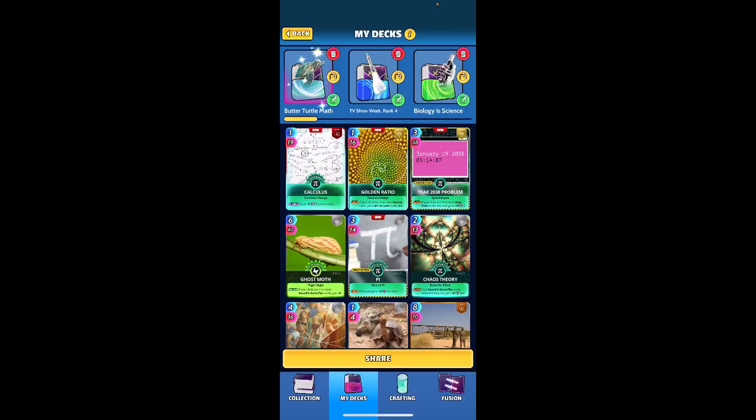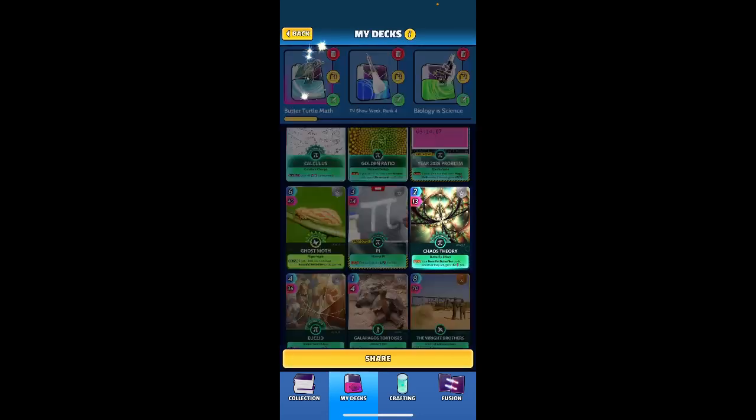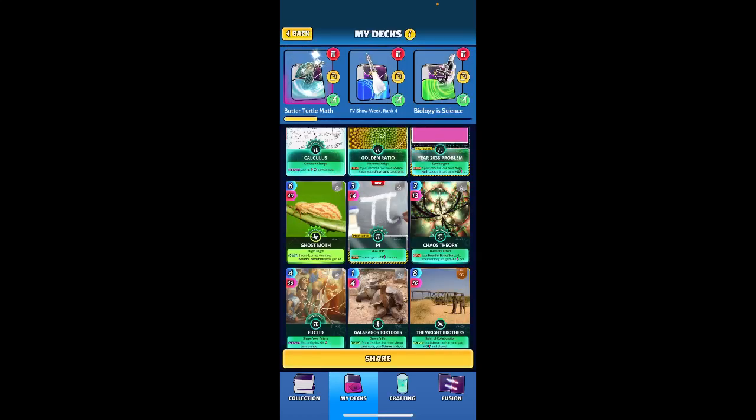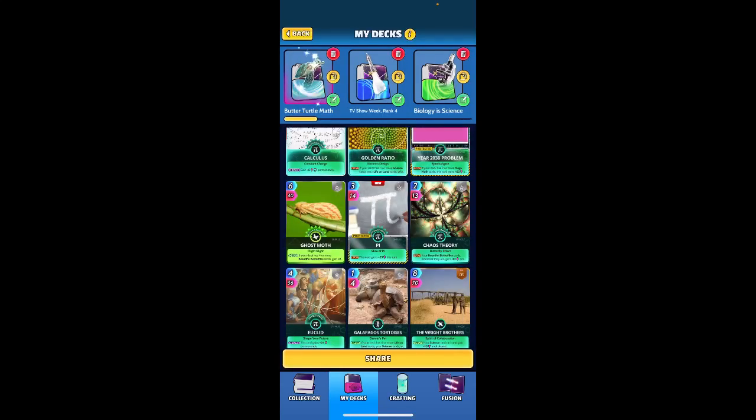The key cards are Golden Ratio — if your deck has 11 or more science cards, your life on land cards, wherever they are, get plus 9 until played. And with Chaos Theory, your butterflies, wherever they are, gain 10 permanently. So it's 19 until played, 10 permanently on the butterflies.